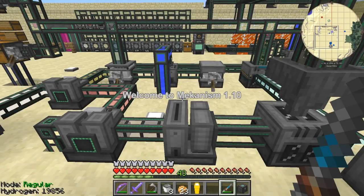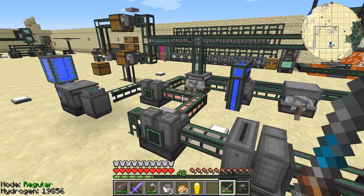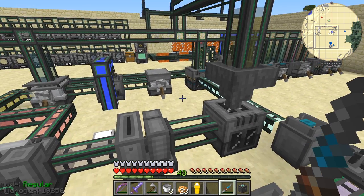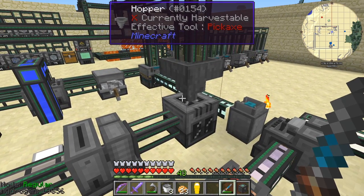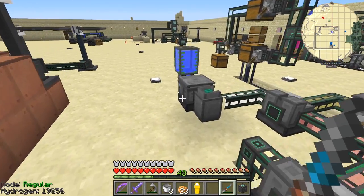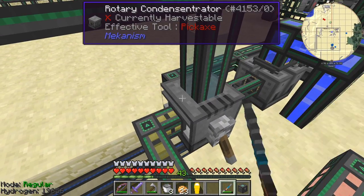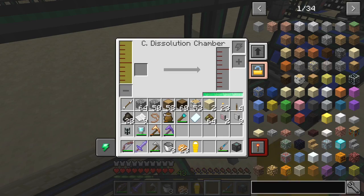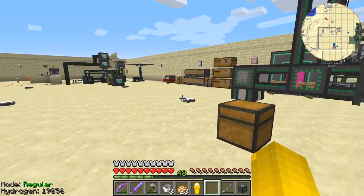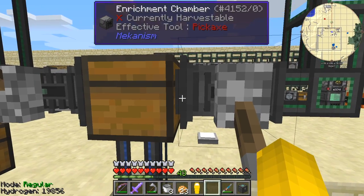Hello everybody and welcome once again to Mechanism 110. At the end of the last episode we did all quintupling and I'd laid out basically the machines going from the left hand side to the right hand side. In between episodes I moved them all around, so it's actually starting from the right hand side going to the left, ending up with the sulfur dioxide we need for the chemical dissolution chamber — that's now full of sulfuric acid and I've got that set to high.